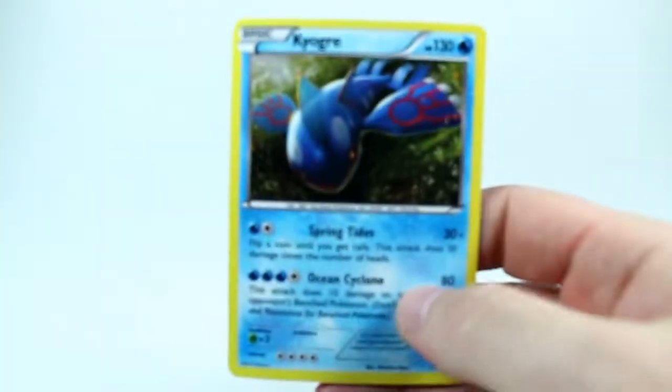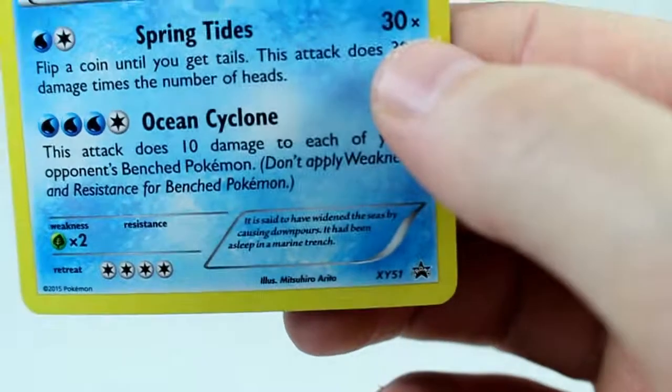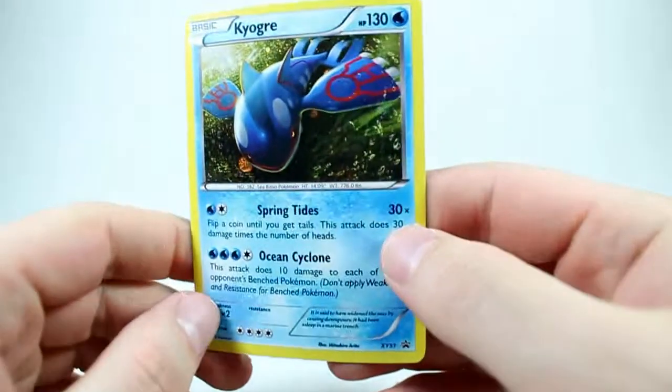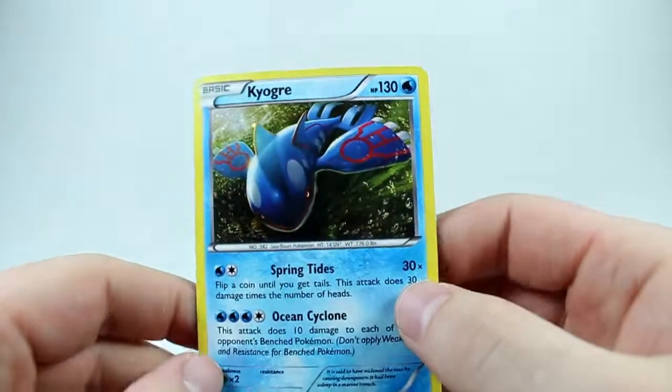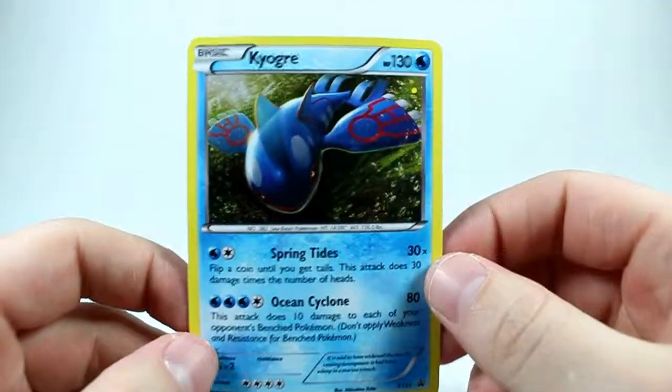And here's the X and Y promo card. This one is promo number 51. I like it — not a lot going on, bubbly holographics, pretty decent card. And I don't think it comes with an online code to play online either.